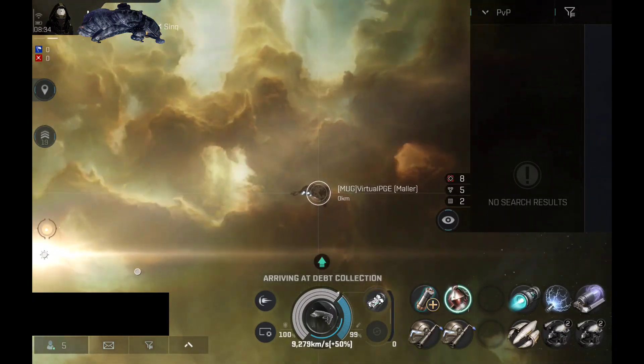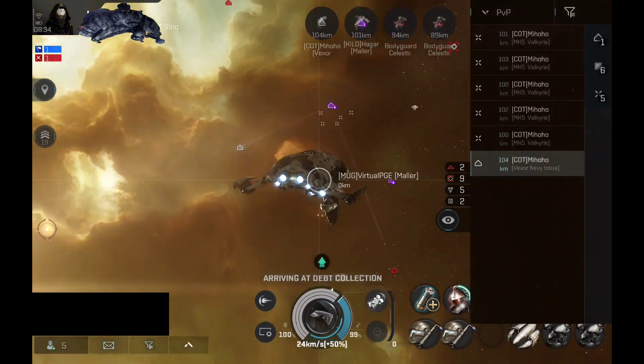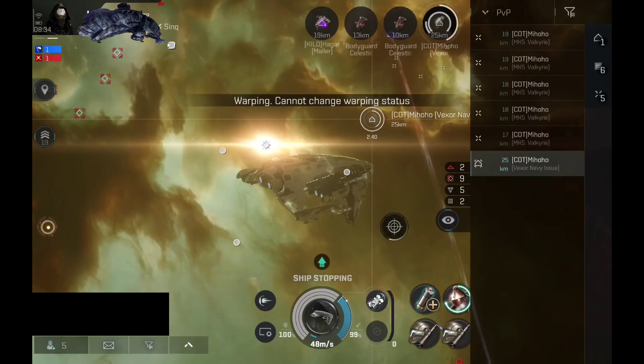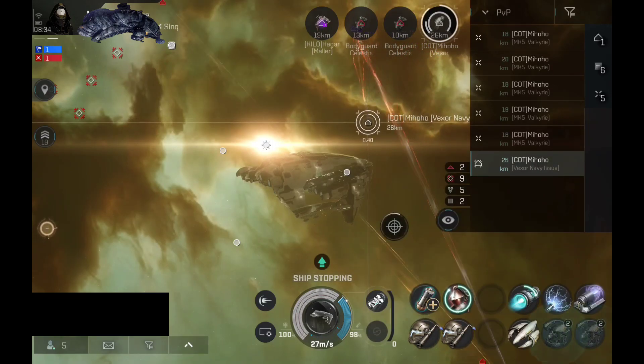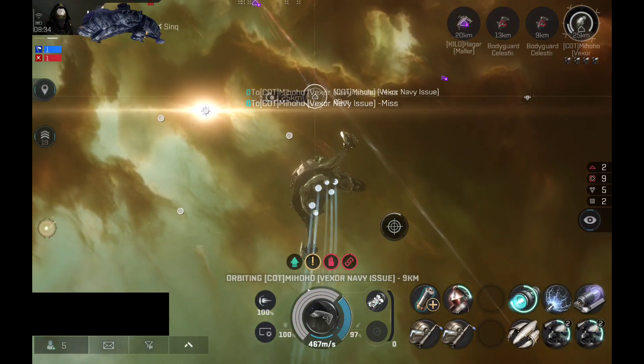The Caracal did not have any hull tank — only 13,000 hit points. This was a blingy one: quite an expensive Caracal sniper. These can surprisingly be very pricey ships and very good kills.